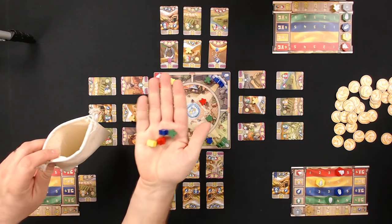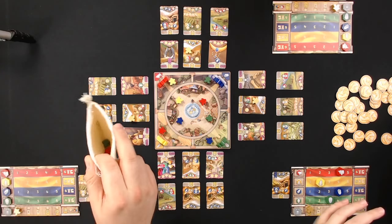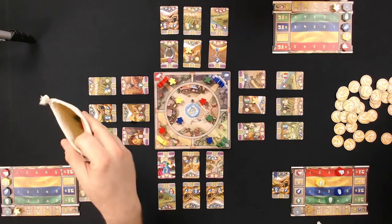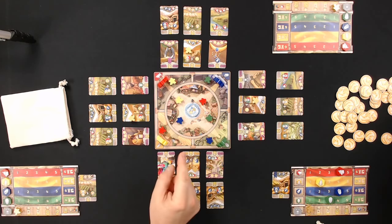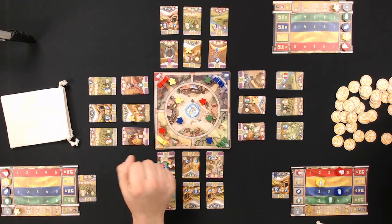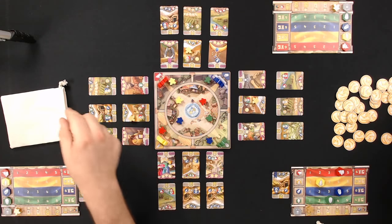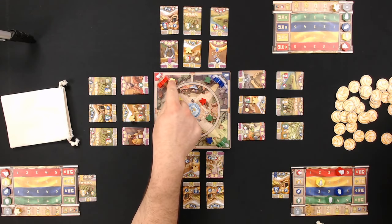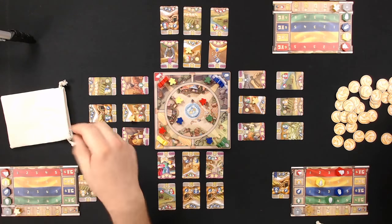We all start with a bag containing one of each color meeple. On your turn you draw a meeple from your bag and choose an area of town to place it. You can place it at one of the four city gates in the corners, each giving different resources. For example, placing at this gate gives you a yellow resource, a red livestock resource, plus a resource matching the color you placed.